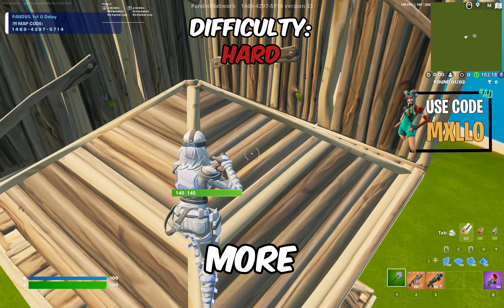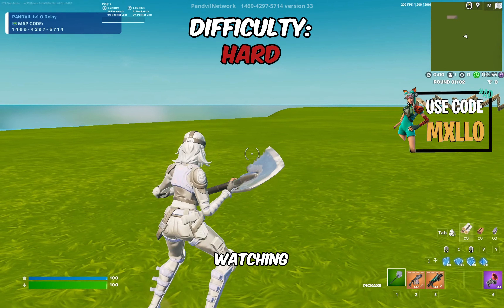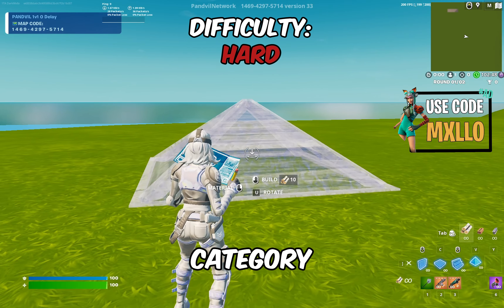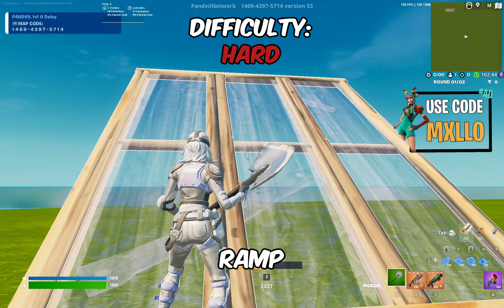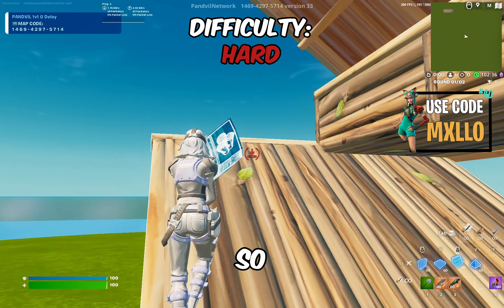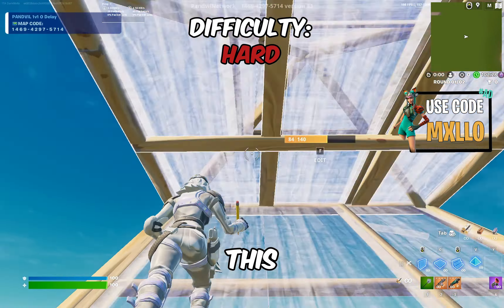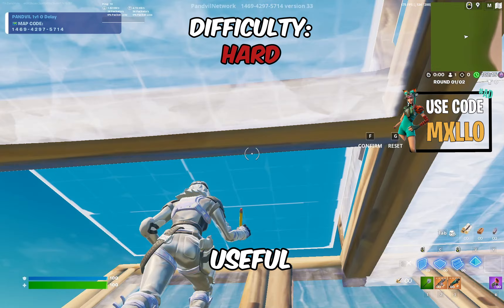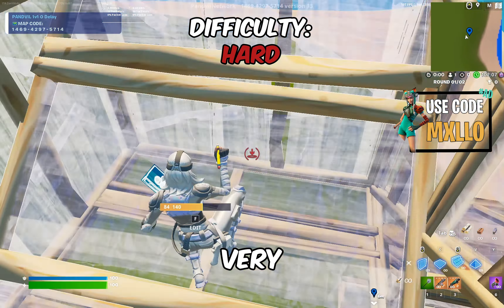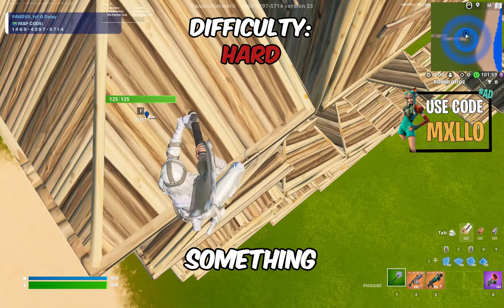Another thing under the hard category is quad edits. A quad edit is a cone edited into a ramp, with a triple edit setup above — a double edit with a floor and a cone, then a wall which you edit into a triple edit. So instead of placing a ramp and triple editing, you place a cone and triple edit. Quad edits aren't super necessary but they're very flashy, so if you go for clips a lot, quad edits are your best friend. It's something to learn if you want to be a fast, flashy editor.